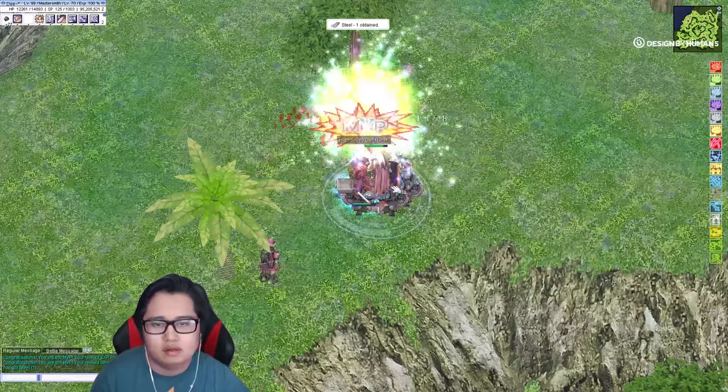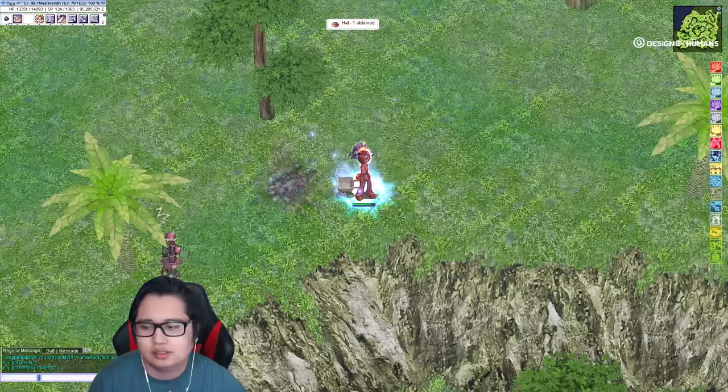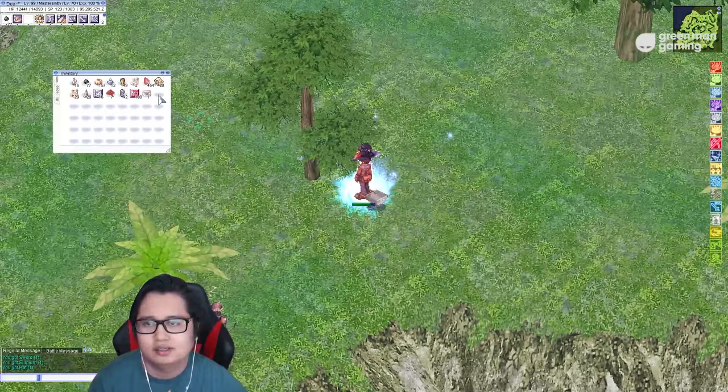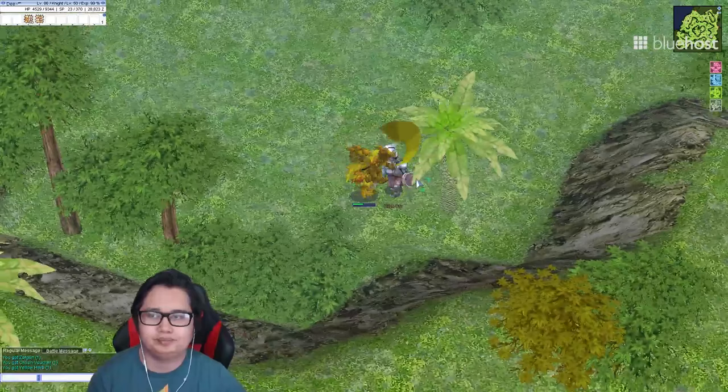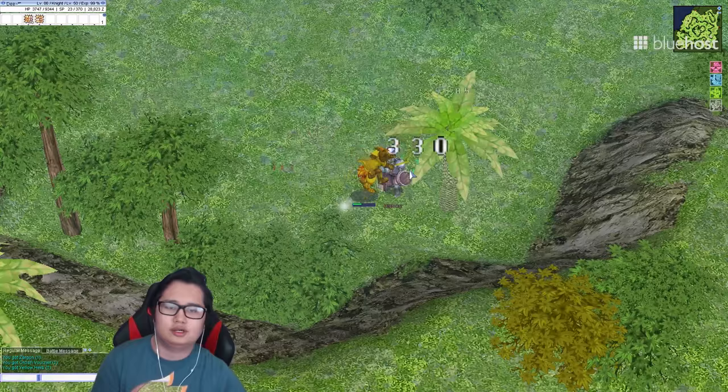What do we get? A hat — that's it. A sword steel, heroic emblem, Lunium hat. Alright, that's all we get. We're gonna have to stock up, so let's head back — just for additional cards that we can get.